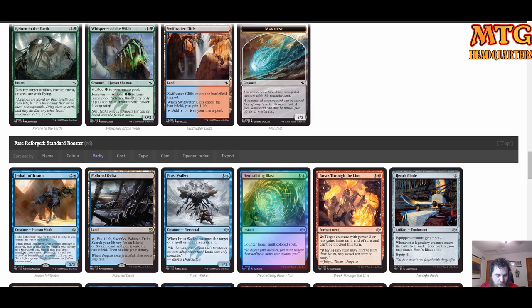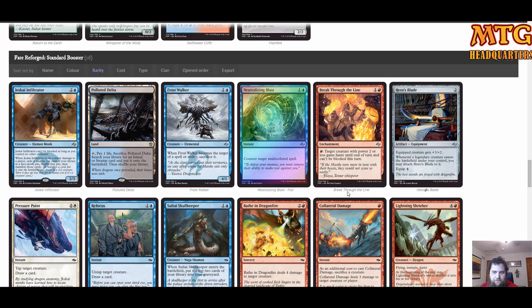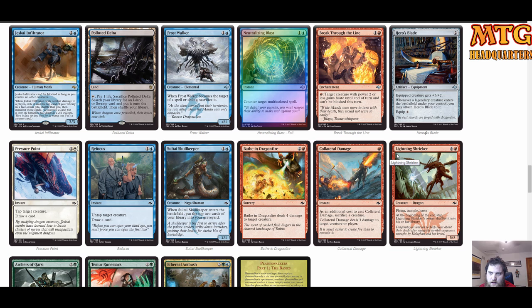Next pack: two Jeskai Infiltrators — cannot be blocked as long as you control no other creatures, that's crazy. And a Polluted Delta — the fetch lands are real! Mardu target with power two or less gains haste until end of turn and can't be blocked this turn — oh it's an enchantment, I guess. Pressure Point maybe. Flying, trample, haste 5/5 — yeah if it's up, maybe.